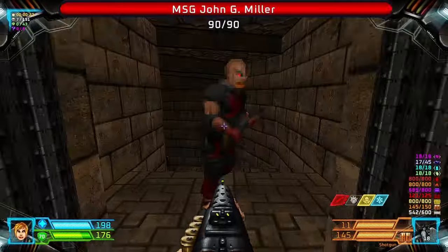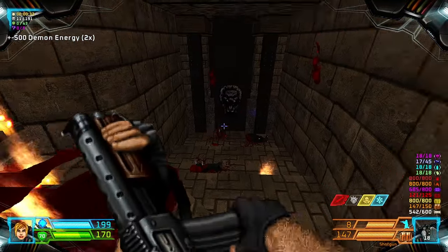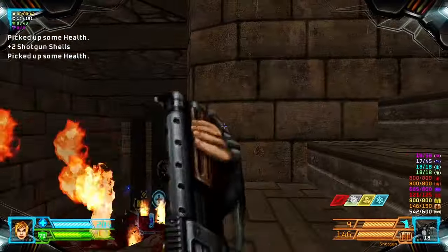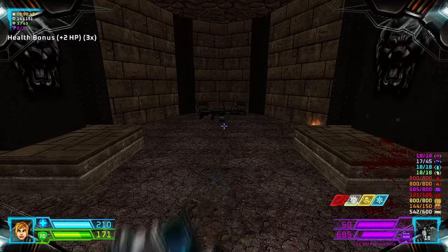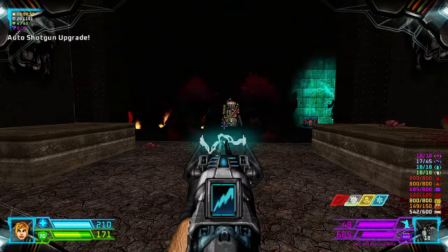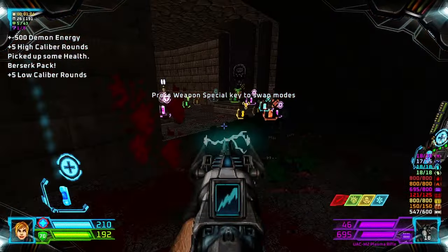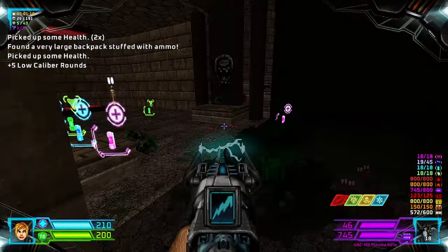I'll head through this door first. Grab the health bonuses, and grab this weapon upgrade — it will open a trap. This is your first secret.